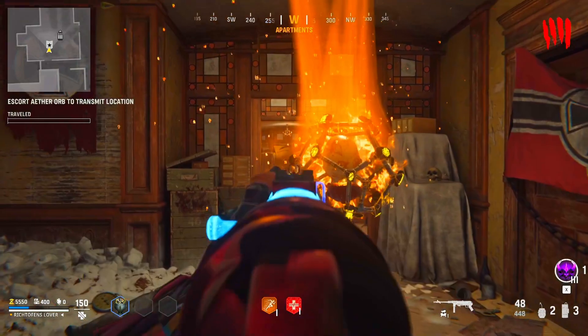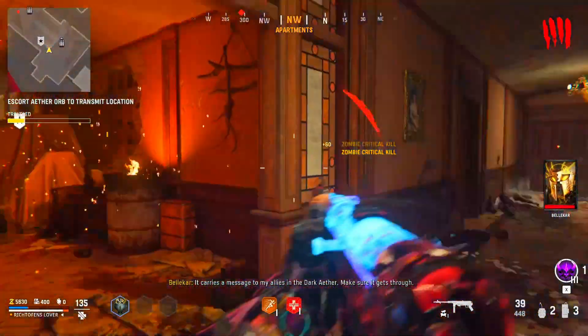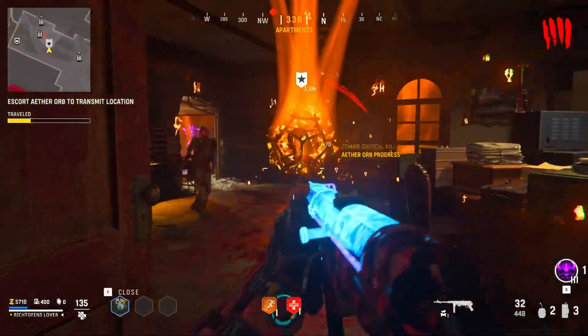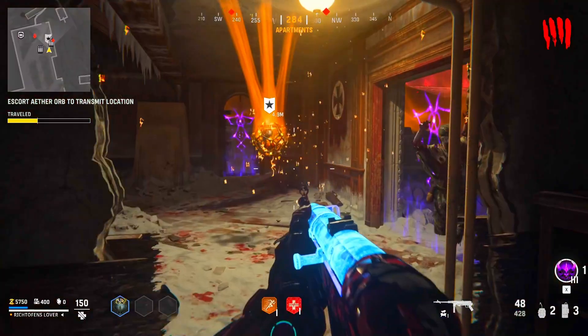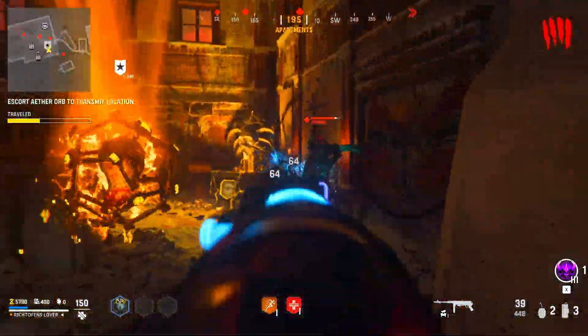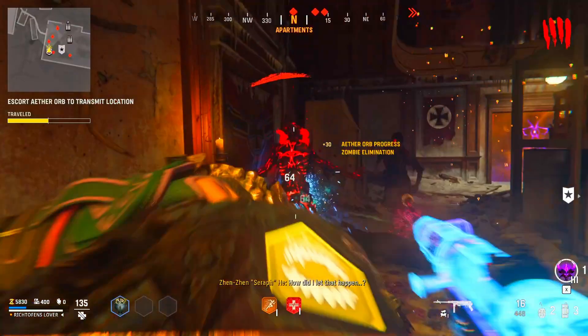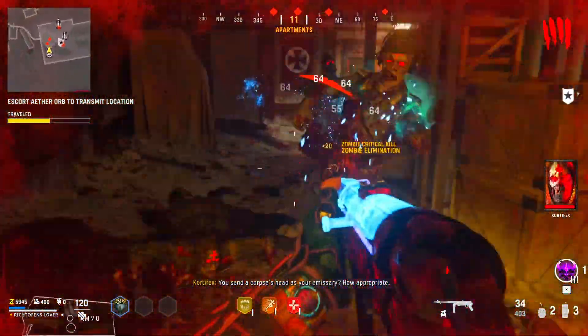These objectives are honestly really bland and boring. I think this mode could have been interesting if the objectives were better, but they're really not. This one you just follow an orb and escort it — the zombies don't even attack the orb, you just stay in the circle. There's one where you just have to survive for a couple of minutes, and one where you stand on spots and capture them like you're playing Domination in zombies.